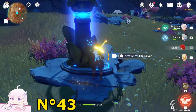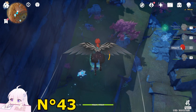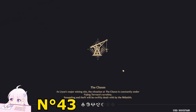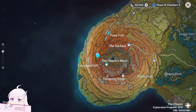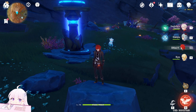Now we can teleport here. But before finishing this route, let's get that chest inside that barrier. Use a plunge attack — here we go. After taking this chest, teleport back to the Statue of the Seven. This is the first part of the chest guide for the Chasm surface. On the second part I will cover the rest, and maybe a third part in case I missed something. Thanks for watching, stay tuned for part 2, and see you in the next video, bye!